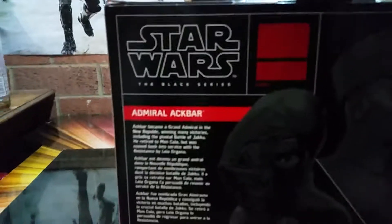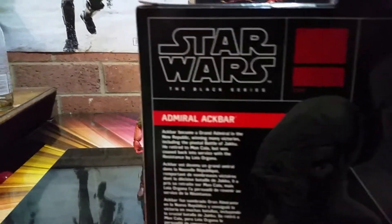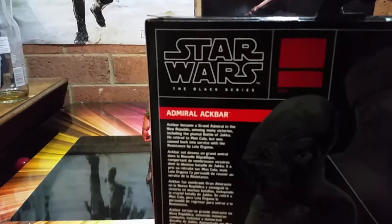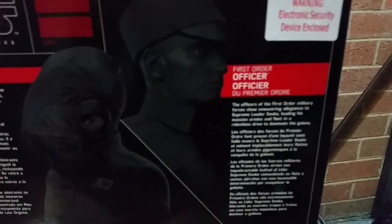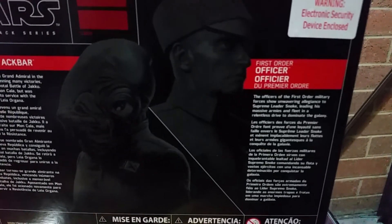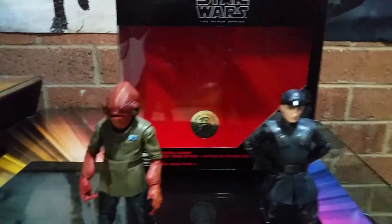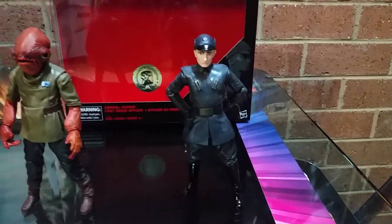Quick look at the box - Toys R Us insignia there. Nice pictures on the back. It's a bit weird - doesn't really give off much whether it's from Force Awakens or The Last Jedi. Admiral Ackbar, Grand Emerald of the New Republic, winning many victories including the pivotal battle of Jakku. He retires to Mon Cala but was coaxed back into service with the Resistance by Leia Organa. Officers of the First Order show unwavering allegiance to Supreme Leader Snoke, leading his massive armies and fleet in a relentless drive to dominate the galaxy. Doesn't mention anything about the Starkiller.